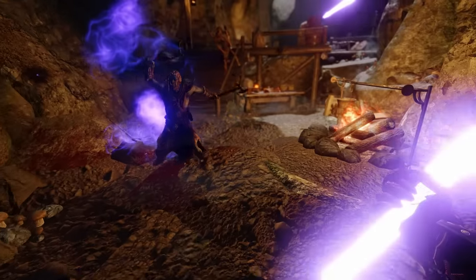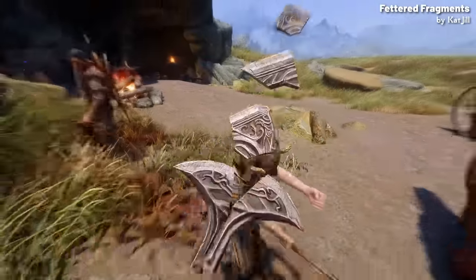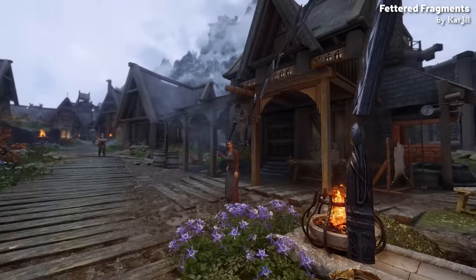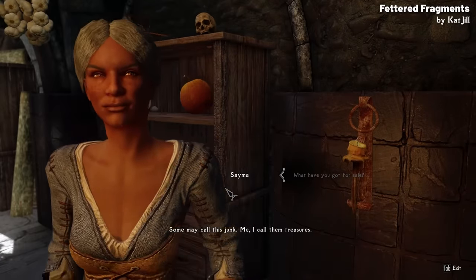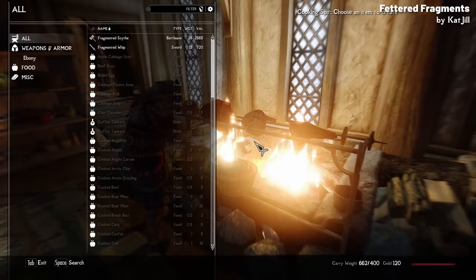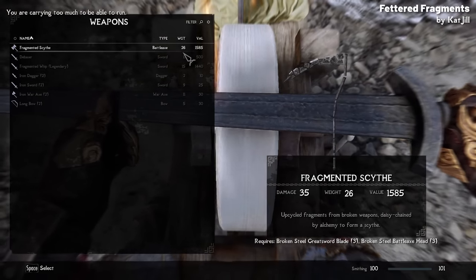Moving on to another of the best weapons of the year, we have Fetid Fragments. This mod takes weapon design to a whole new level — this extremely unique weapon consists of a series of daisy chain floating fragments, morphing into the shape of a scythe or whip. As you swing, block or move with these weapons, all the pieces will sway and move dynamically. To obtain either the scythe or whip, you will need to craft them out of broken weapon pieces found in miscellaneous loot and merchant stocks. Once you've got the pieces and mastered the arcane smithing perk, you can access the crafting recipes from a cooking pot. These weapons can also be enchanted and tempered, making them not only visually unique but also quite powerful.